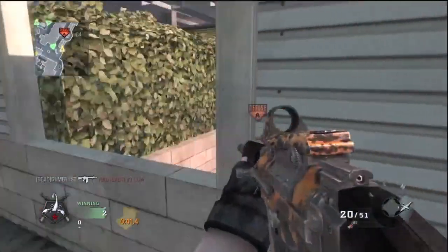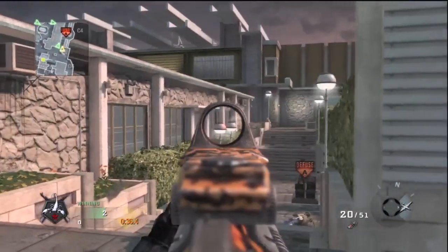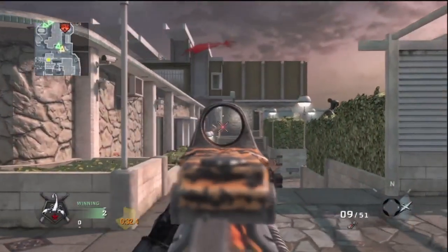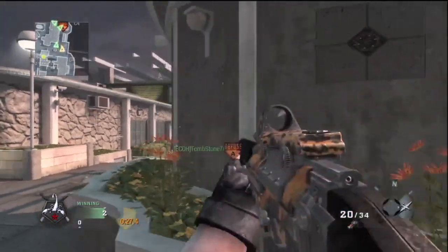Did I not just throw that grenade right in front of his face? Or did it go on top of the bomb? I have to look at that after this video. Did that Semtex not go right past him?